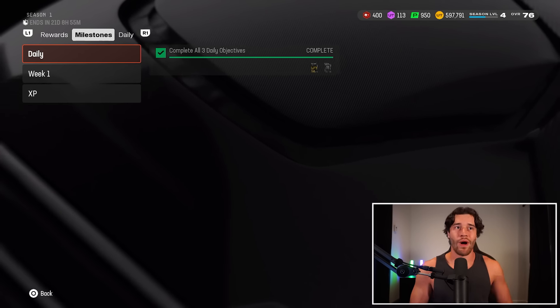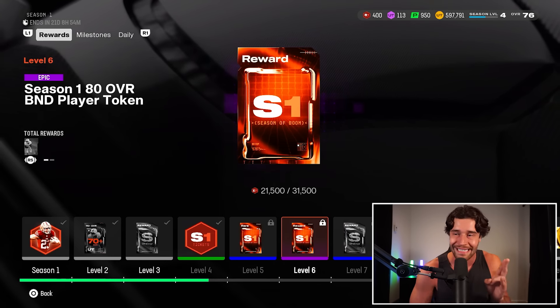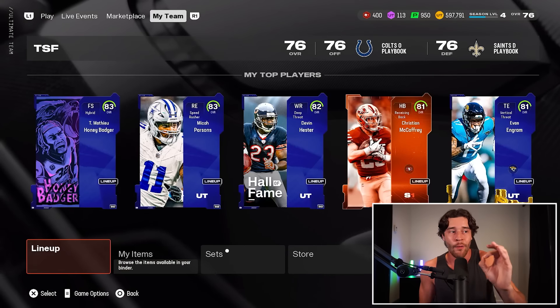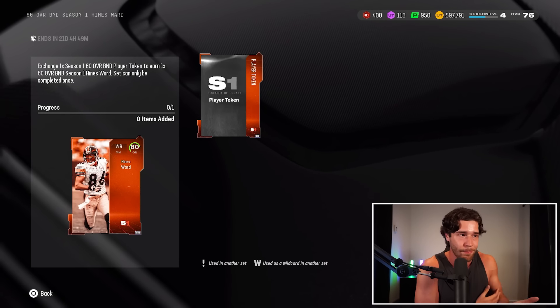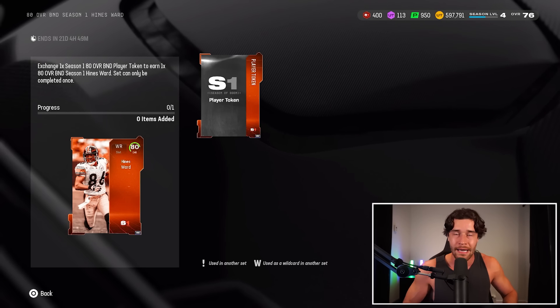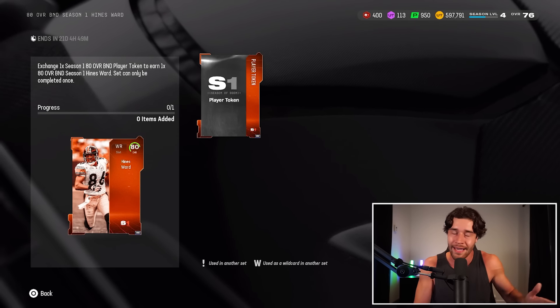On the topic of the field pass, there's more to explain when it comes to these cards. You might be wondering how to get the other options beyond CMC. At levels 6, 12, 18, and 24, there are 80 overall BND player tokens. At level 6, for example, we get a token, go to the sets, and complete one of these 80 overall season sets — Heinz Ward, Ray Lewis, Max Crosby, or Mike Allstar. If you do Heinz Ward, you'd get his 80 and follow the exact same upgrade process as Christian McCaffrey. Also, if you have tokens on CMC and want to upgrade Heinz Ward instead, these tokens can be removed and put on other players — they're not locked in. You can get all the 80s, get CMC for free, and earn four tokens.